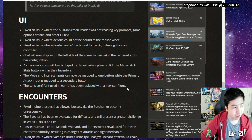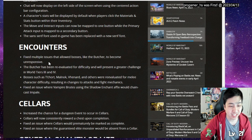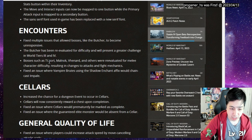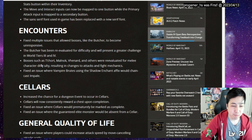For encounters, multiple issues that allowed bosses like The Butcher to become unresponsive have been fixed - so you can no longer cheese it. The Butcher has been re-evaluated for difficulty and will represent a greater challenge. Bosses such as Taric, Malnach, and others have been re-evaluated for melee character difficulty, resulting in changes to their attack and fight mechanics, which should address a lot of the main complaints.